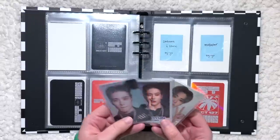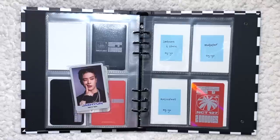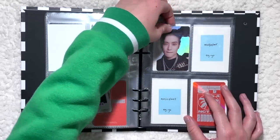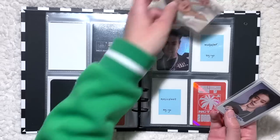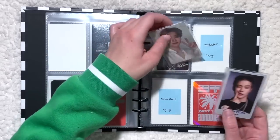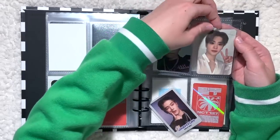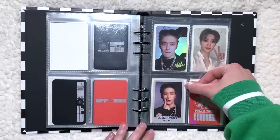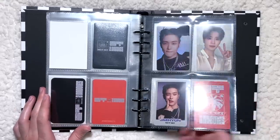Lastly for this page I have some merch cards to put away: this card which has a dog hair on it — story of my life — this is his holo card, and then these two came in a trading card set. I'll put the selfie up here and the concept card down here — just some random merch cards I picked up that I thought were cute. That page is done.